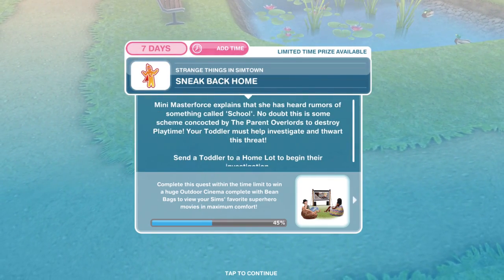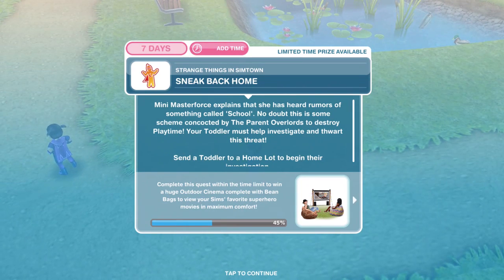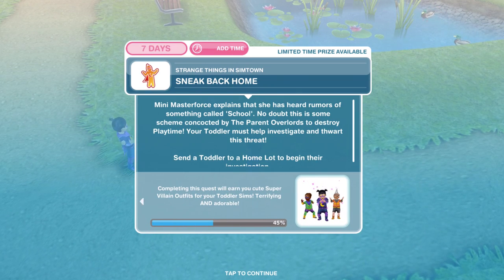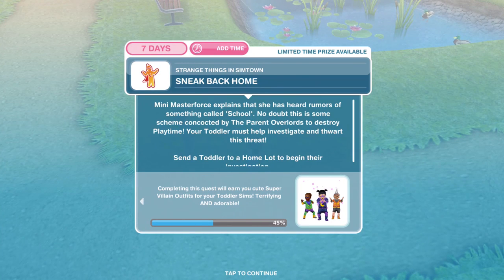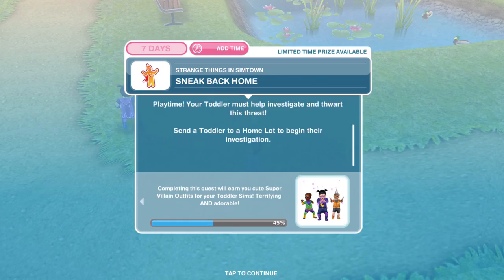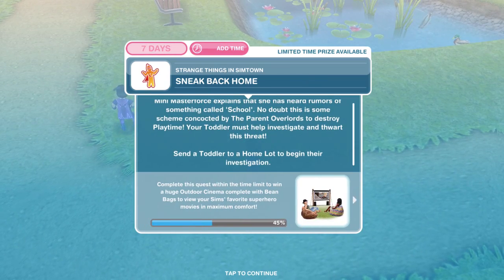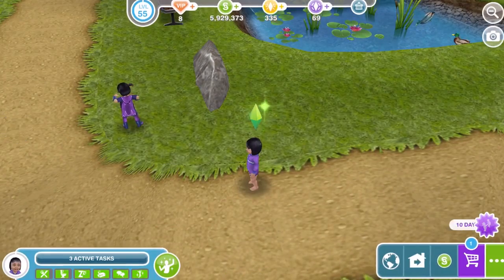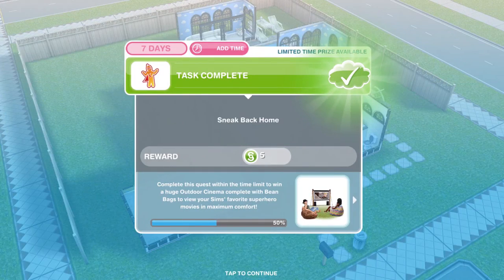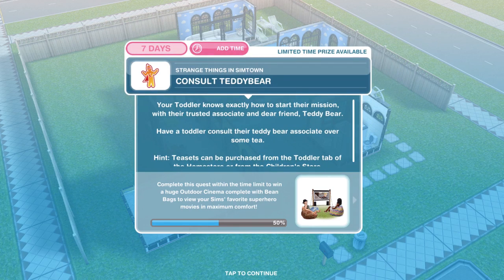We have finished asking about the mission. Now we need to sneak back home. Mini Master Force explains that she has heard rumours of something called school — no doubt a scheme concocted by the parent overlords to destroy playtime. Your toddler must help investigate and thwart this threat. Send a toddler to a home lot to begin their investigation. Once we have sent them home, that is task completed — sneak back home.